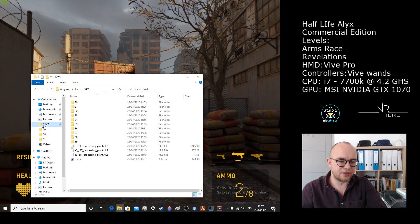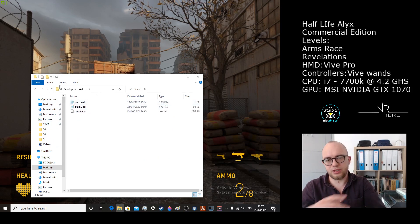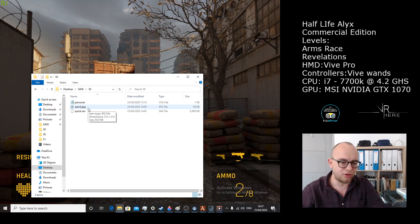I also created some saves which I'll put links to on Google. Those saves get you straight into the Arms Race, straight into the action where they're shooting Combine, and they will have reloading all weapons enabled.